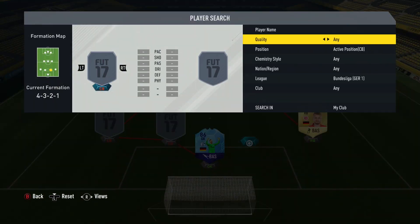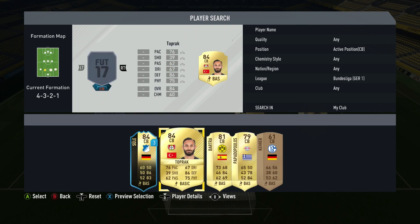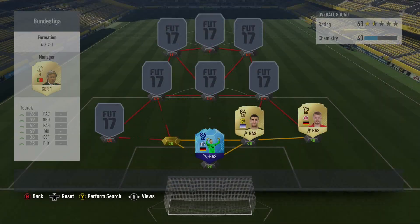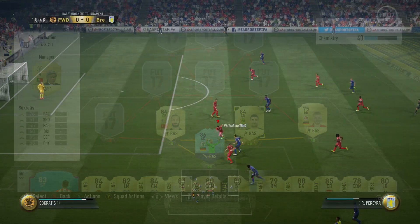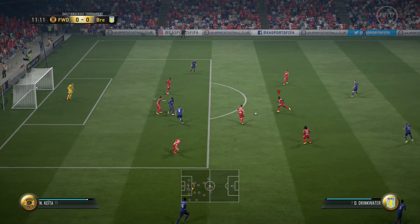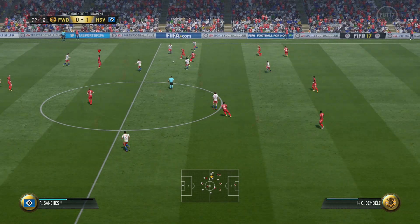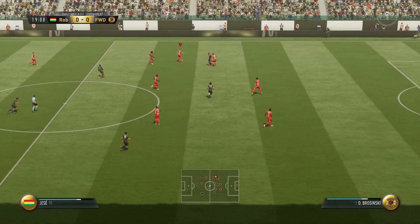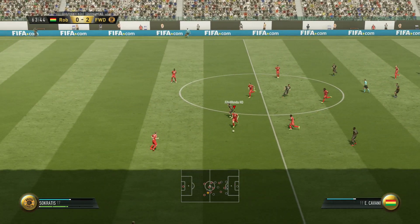At centre-back, we have a combination of Socrates and Toprak — I'll put them both in. Starting with Socrates, this guy is unbelievable. Both of them are, in fairness — they're both very similar, 84-rated and very good for the money. Really cheap; his price will go up a little bit, the same way as Toprak's will during Squad Builder Challenges. But you should be able to pick them up for a couple of K each, which is unreal. And they've got such great pace, especially Socrates.